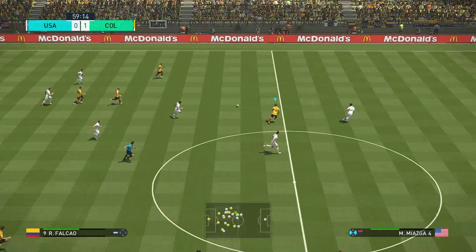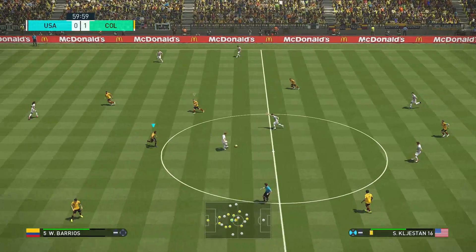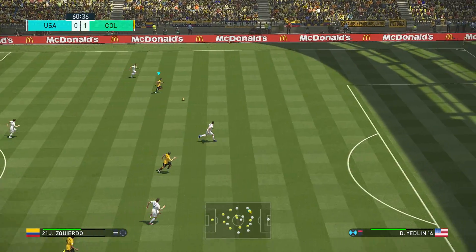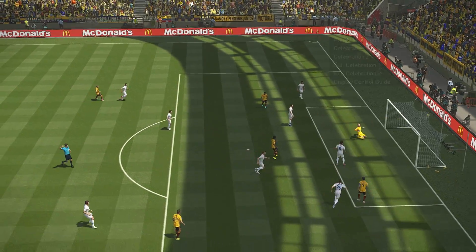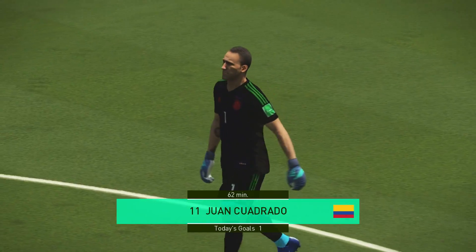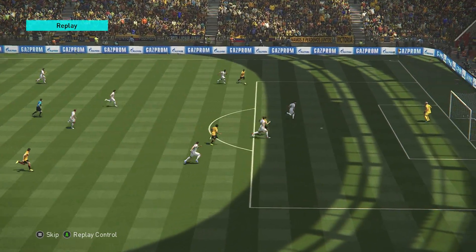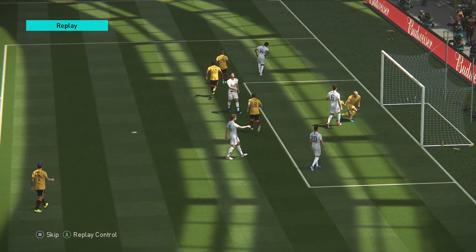Fine defending there. Tries to get it forward quickly. This defense is wary about opposition pace so they're just not getting too tight — they know that if they step up, their keeper could get a whole lot busy. Goes for goal — they've done it! A two-goal cushion and it's looking safe. You know, I think they've perfected that on the training ground — it took them seconds to get the ball from back to front and they really commit forward in numbers. It's all very well drilled.